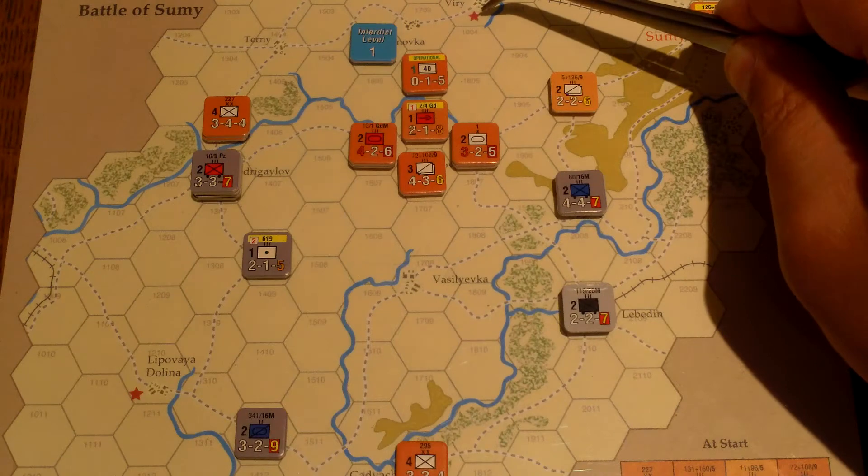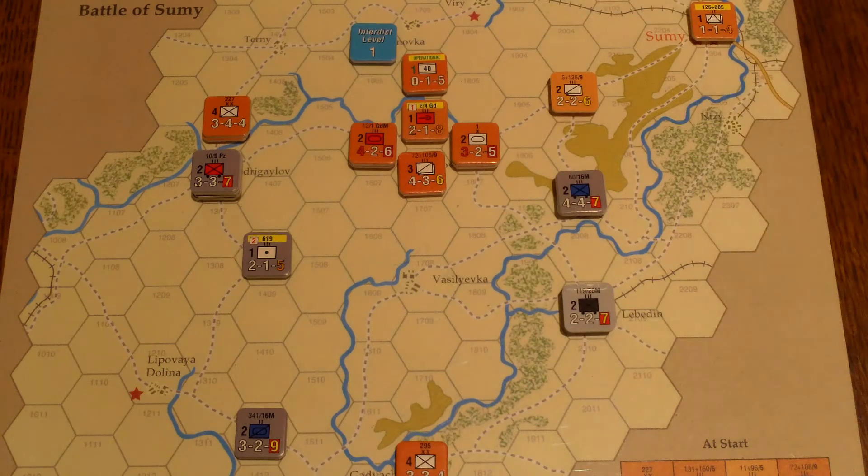I'm looking for overrun potential here, but if all your units are German, you need five to one odds. I don't really see that anywhere, except maybe up here. But if you're overrunning into a city, major city, or fortification, the odds have to be twelve to one. So I don't really see that situation happening.